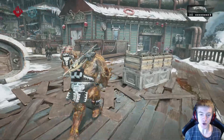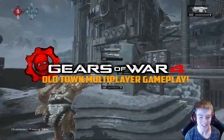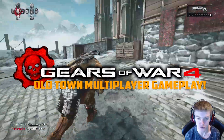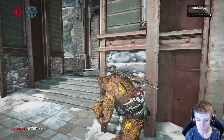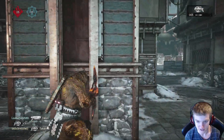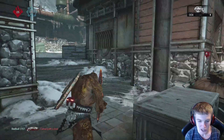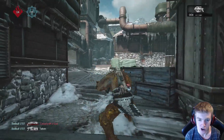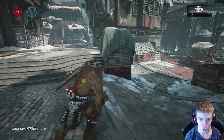Hey guys, welcome back to a brand new Gears of War 4 live gameplay video. Today we are playing the first of two brand new maps released today. This is Old Town from Gears of War 3, but in Gears of War 4. It's now a UIR coastal town layered with snow, so this is pretty much the first snow map in Gears of War 4.